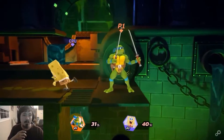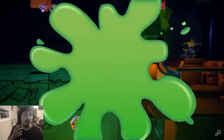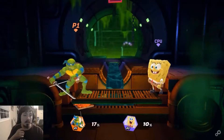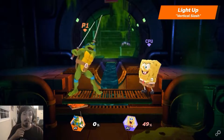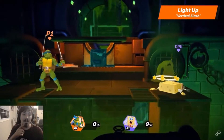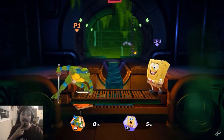He excels at chipping away at opponents, so you can do a lot of hits fast. His neutral light is a horizontal slash, and his light up is a vertical slash. That's a good anti-air right there — really big hitbox that hits on the front and the top.